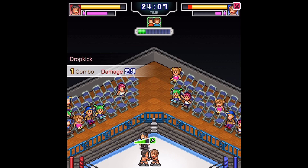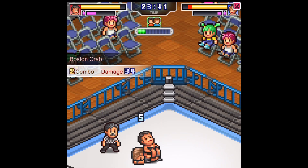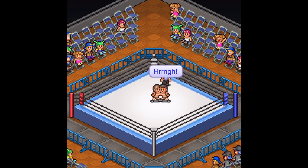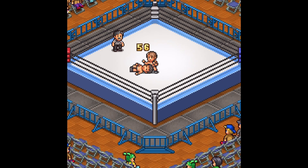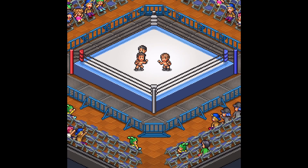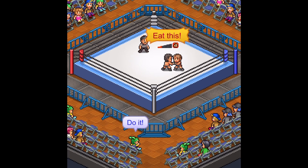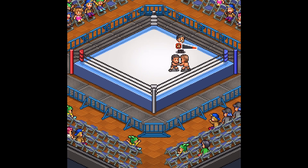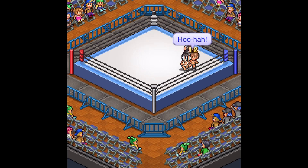Once the bell rings, you'll sit back and watch as your competitor, hopefully, executes your game plan to perfection. You'll see each wrestler's health bar and stamina in the top corners of the screen, and you'll see how much damage each move does by pop-up numbers above each wrestler's head. The only time you'll be prompted to do anything during the match is during pin attempts — to cover your opponent, and when being pinned, where you'll button mash the kick-out icon. Other than that, the match is up to your wrestler completely. You are the coach after all, so you'll just have to ensure you're doing your job and they'll do theirs.